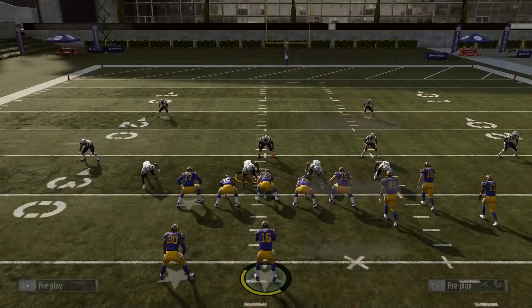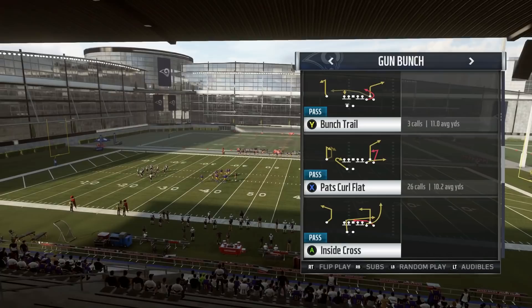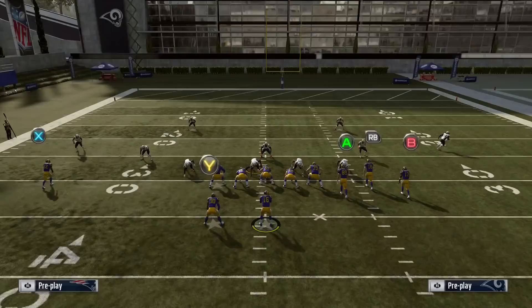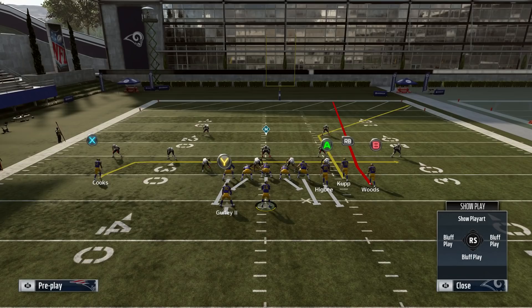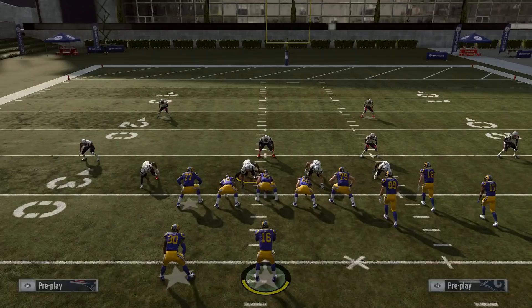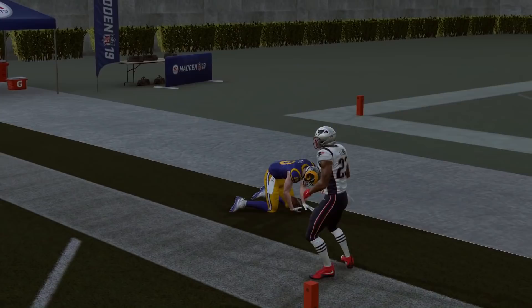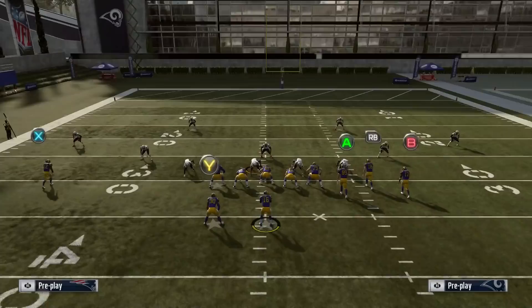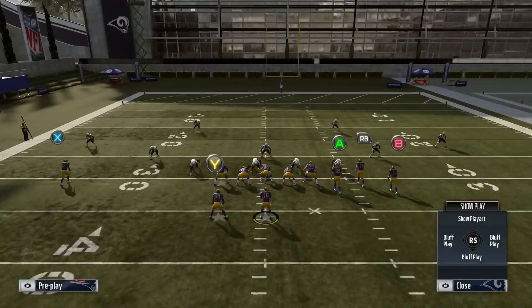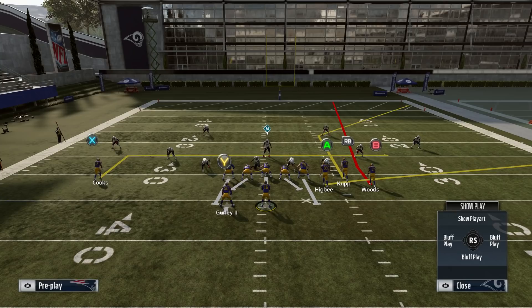Now we're going to look at the Curl Flat play — another very popular play out of this formation. We're going to run it bunch side to the wide side of the field. Max protect with LB or L1 up on the right stick, fade B, and drag X. We're creating a high-low on the right side of the field with the deep corner and the drag route. It takes a little bit to develop because it is a deep corner, then boom — on the sideline, easy gain. If I know I'm playing someone that runs a lot of Cover 2, I don't max protect. Instead, I block the running back, still put B on the fade, and put Cooks on an in route while leaving the tight end on his flat route. He sucks down the cloud flat a lot quicker, and we still have Cooks coming over the middle as a check down.